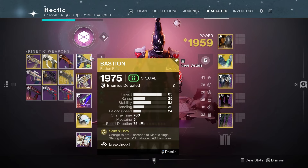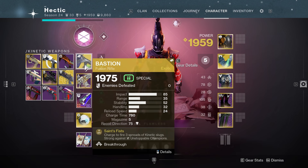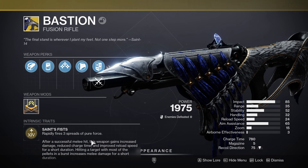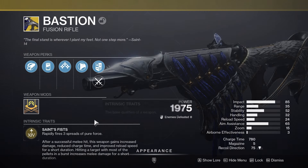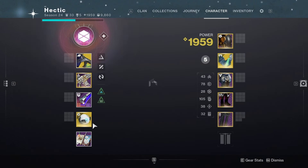Hey, what's going on guys? In today's video we're going to be talking about something really cool that you probably did not know happened in The Final Shape — the exotic Bastion actually got a buff. For those who don't know, Bastion's exotic perk is called Saint's Fist, which rapidly fires three spreads of pure force.